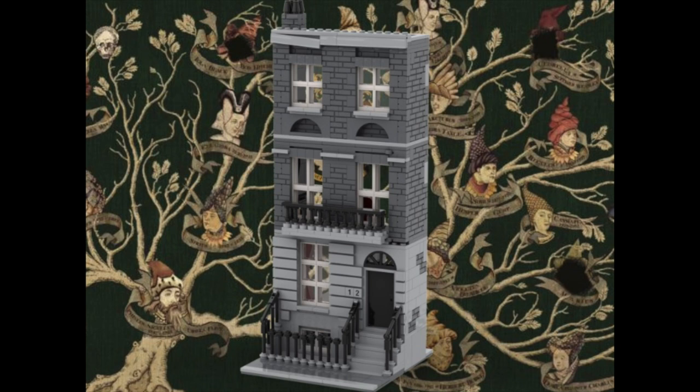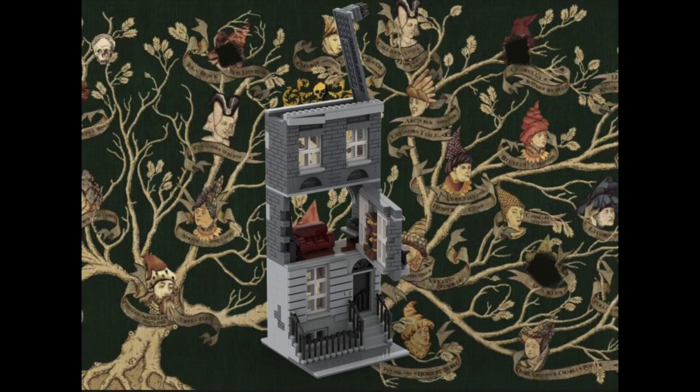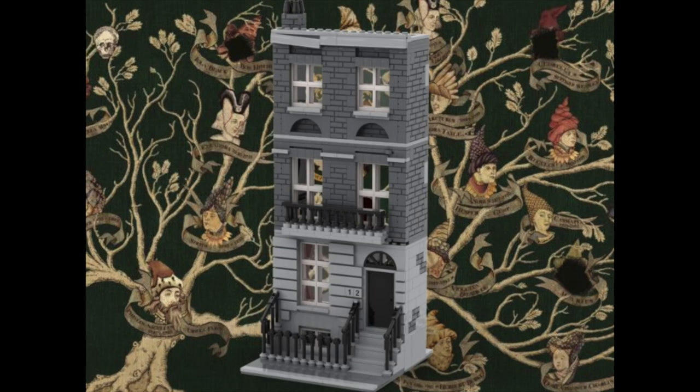Then there's a broken ledge on top at the roof — in the movie and the fan model I saw, there was this broken element there, so I recreated it with a crooked 1x6 tile to make it look like a deteriorating building. On top we have a little chimney sticking out, and the fun part is you can take the chimney off and open up the roof to look inside the third floor — Sirius Black's bedroom.